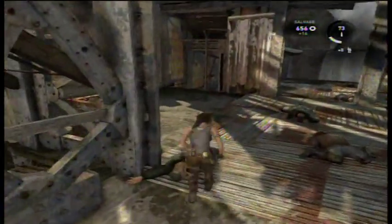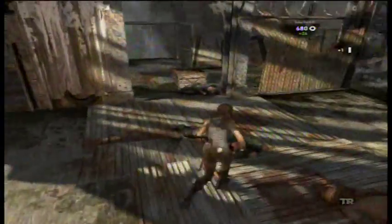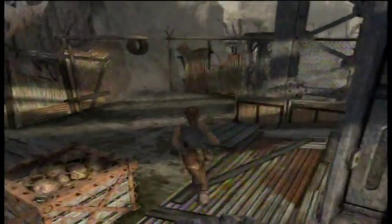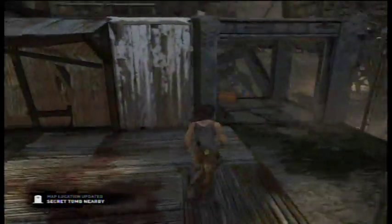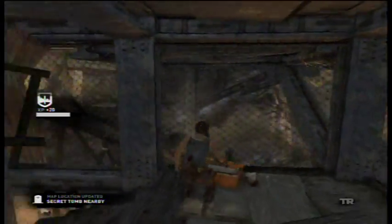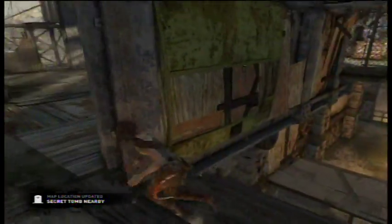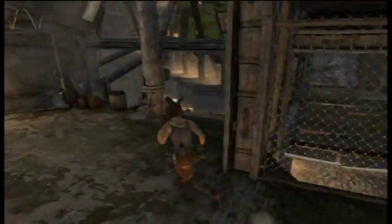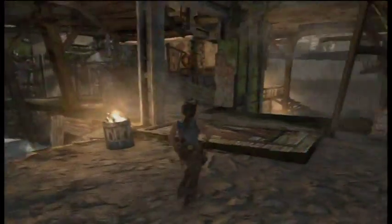Alright, let's just salvage these guys. Now, the way to go is actually to hit one of those boxes right there, and we can just walk across. But let's explore a little bit - see if there's a secret tomb nearby. Yeah, there's another tomb nearby and I believe it's down there. It might be over here. Either way, it's somewhere down here.